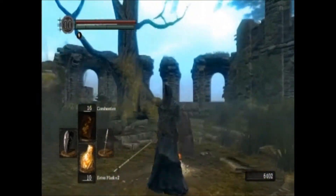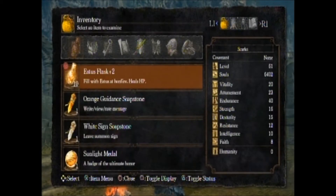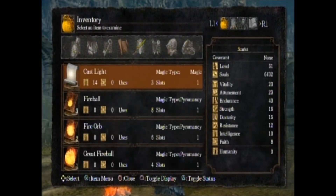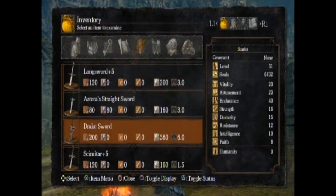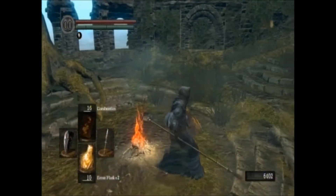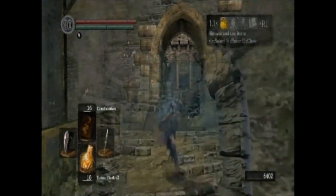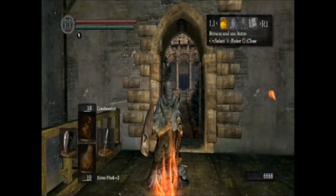Hey guys, it's your good old buddy KBGiantsFan here. We're back at Firelink and pretty much ready to take on Sen's Fortress. But there's one thing I'd recommend you do before that: get yourself a Scimitar plus 5. If you want to bust it up to a plus 10, just leave it at a plus 5 and move on from there. You can buy one at the very first merchant in the Undead Burg.